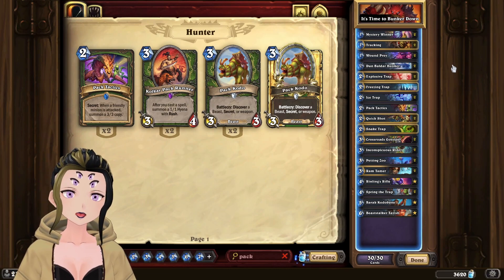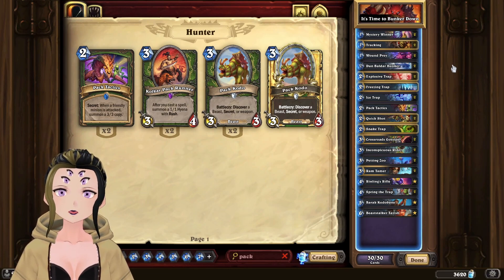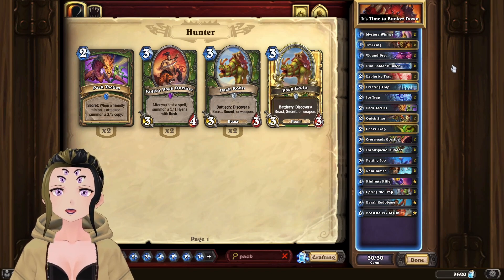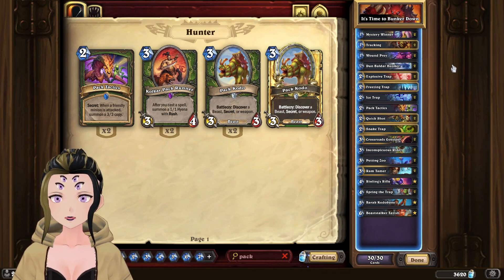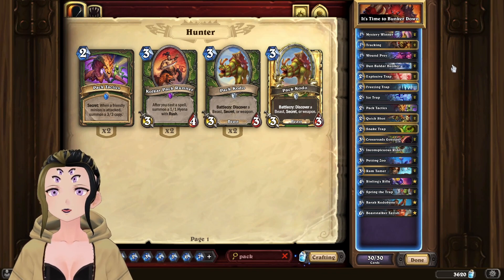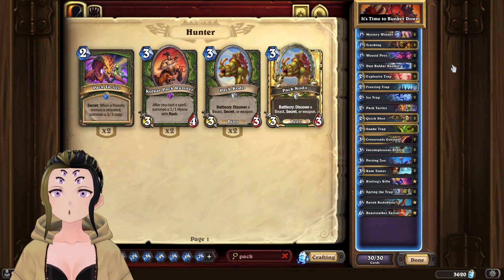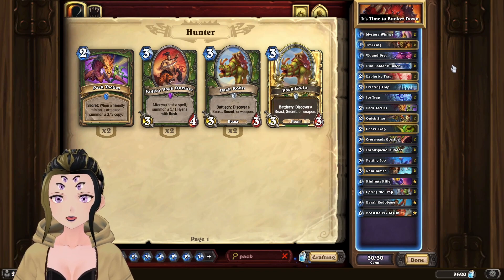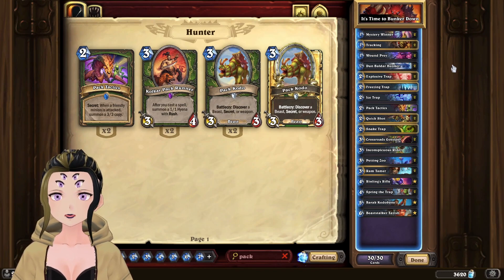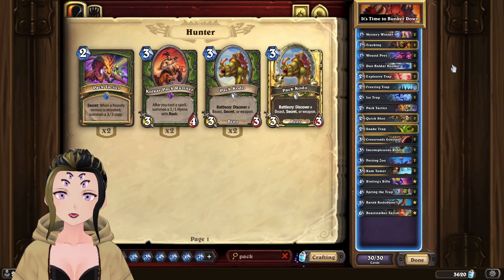For the mulligan guide, you usually want to keep Mysterious Winner or Tracking in your opening hand. If you're facing an aggro matchup where you need more answers, consider Wounded Prey for a turn one play. Dunbalder Bunker is actually really good to keep since it gives you a resource each turn. In a minion-based matchup, keep Explosive Trap; in a spell-based matchup, keep Ice Trap.